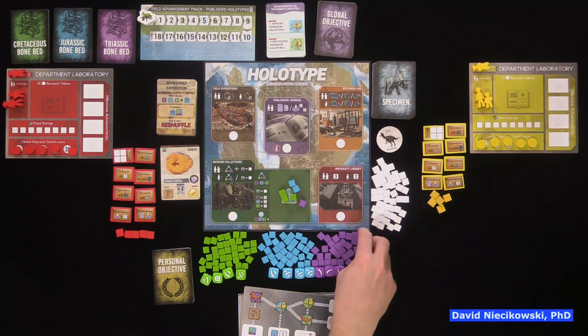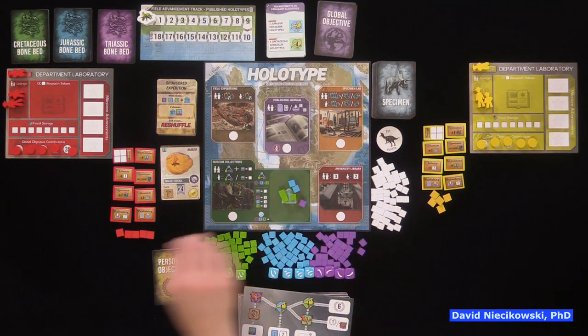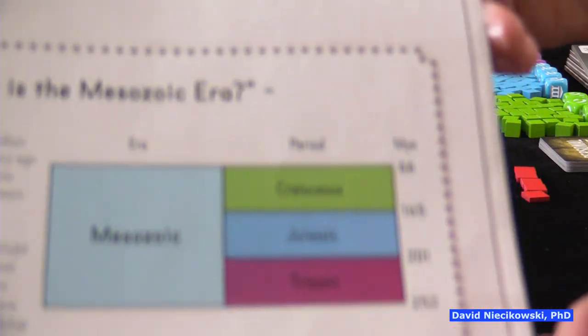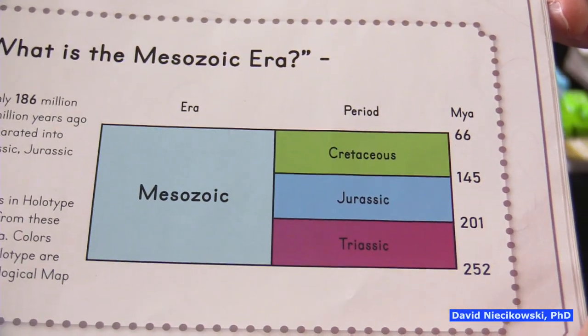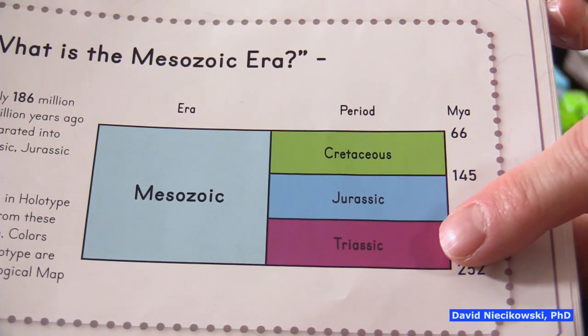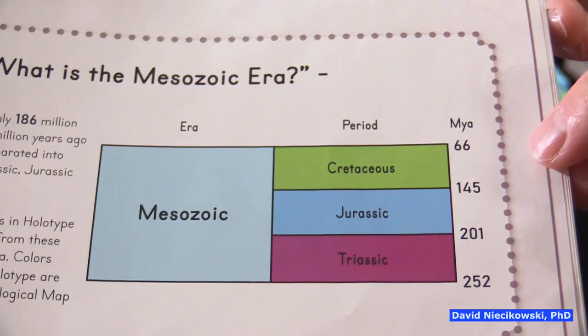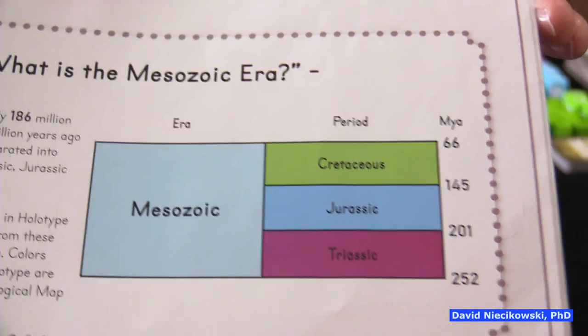If you haven't seen our how-to-play and review of the base game — it's the same game except it's taking place in Europe with some new changes. You're still paleontologists trying to publish holotypes and score the most points. A holotype is a paper about a new species of dinosaur you discover through finding fossils. The Mesozoic era is 66 to 252 million years ago. The purple fossils are rarer than the green, so you'll find more Cretaceous fossils than Triassic. We have these three periods of the Mesozoic era.